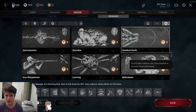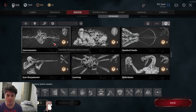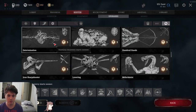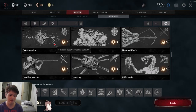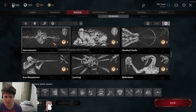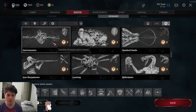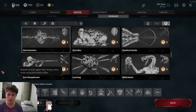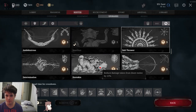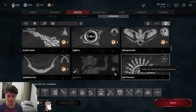Hundred Hands: A tier if you're running a bow, F tier if you're not — useless. Determination: a lot of people say this should be high tier because stamina recovery starts sooner, but I've discovered it only applies to the melee stamina bar, and on top of that you'd typically run stamina shots on a melee build anyway, and it's pretty easy to manage your stamina bar. Bolt Thrower: if you run crossbows, this is easily A tier — otherwise it has no business in your build.